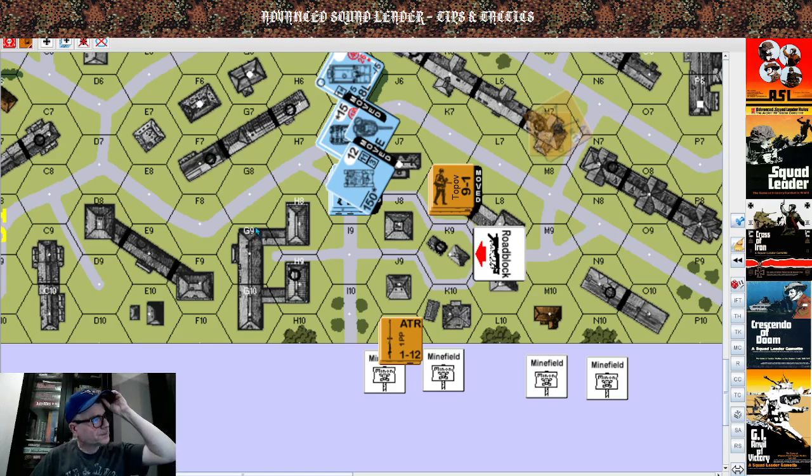Let's do it — CC. It's a kill, no crew survival, nothing. So basically in this instance you're better off going in with some infantry against this dude and doing a real armor assault. You can declare an assault move.